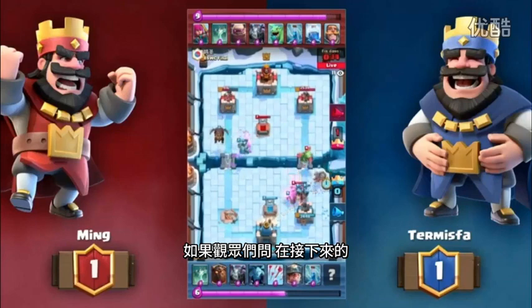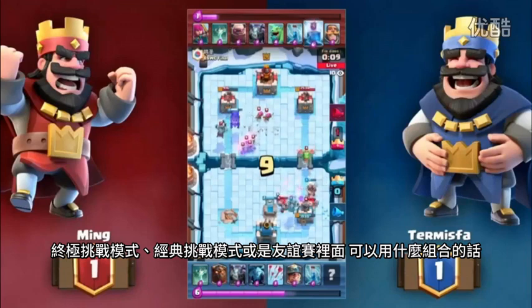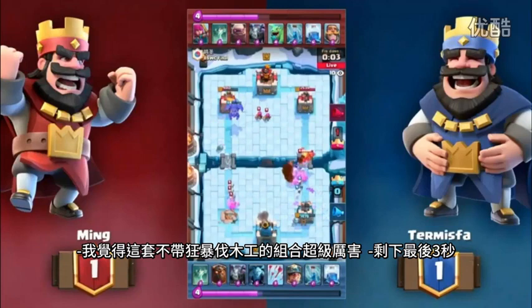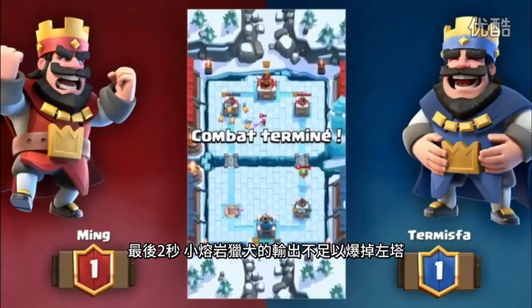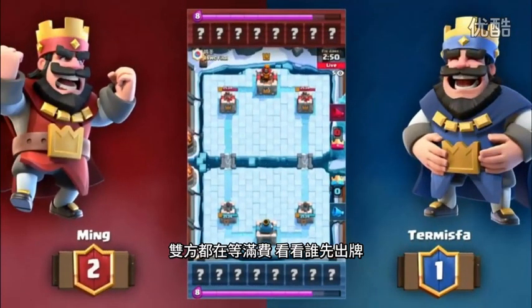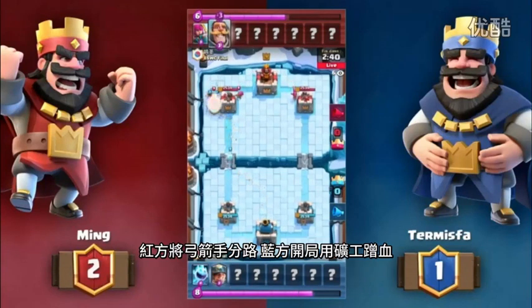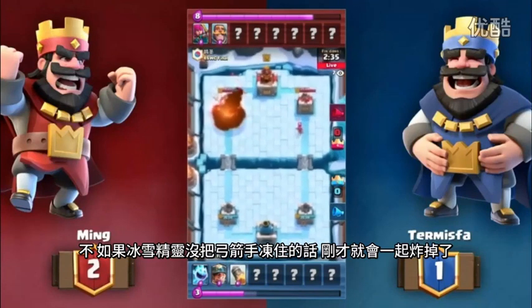For any of you watching and wondering what to use in a Grand Challenge or Classic Challenge, this Golem deck we're seeing up top without the Lumberjack is actually super solid. The Pups are not enough to take out the Tower on the left side. We're going to jump into the match — both of them saving up until 10 Elixir. Let's see who makes the first move. Ice Spirit in the back with Termispa.